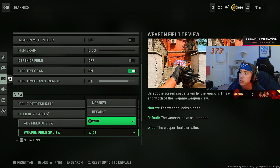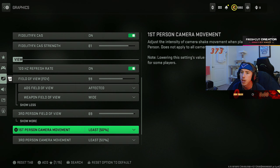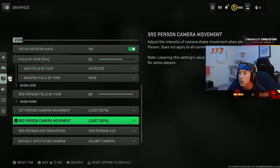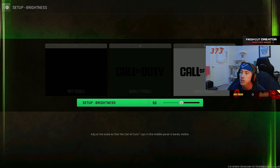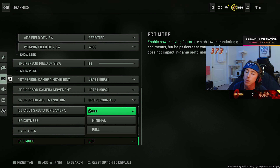Field of view — I play on 99. Console players, you've been waiting years for this FOV slider. Do not crank it all the way up to max — that is not the best. The best players in the world don't play on max FOV. Ideally you want somewhere between 90 on the lower end and 110 at the max, with 100 being the real sweet spot. I just play 99 because I'm quirky like that. Weapon field of view you want set to wide so you can see as much as possible on your screen.